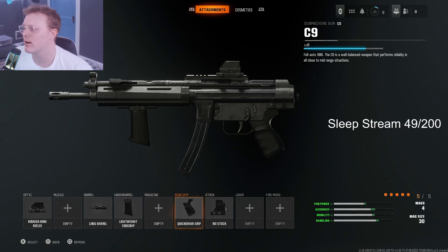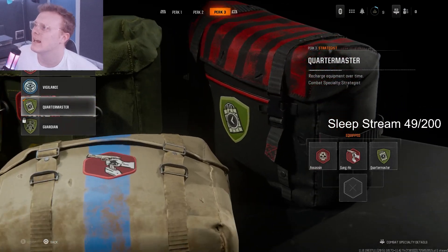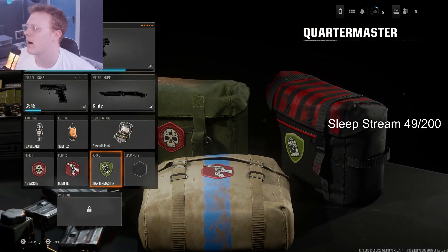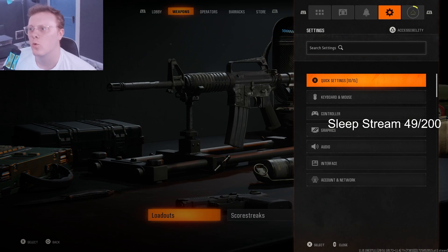For perks, I think Assassin is nice, Gung-Ho is nice, and I really want Double Time — Double Time unlocks at level 11. If you're level 11 right now, make sure you have Double Time on. That's a really good perk to have as well. Now let's get over to the settings real quick, because the settings are where it's really at.